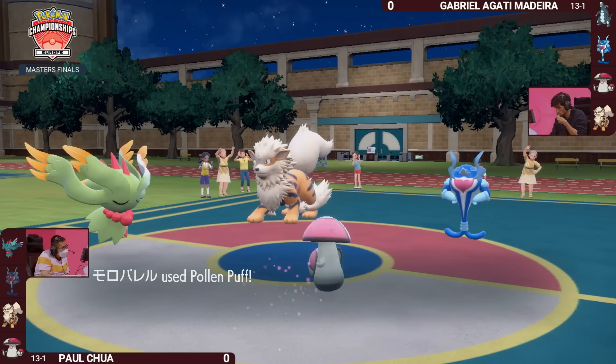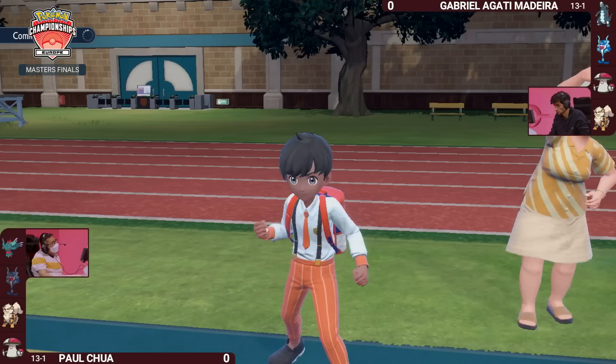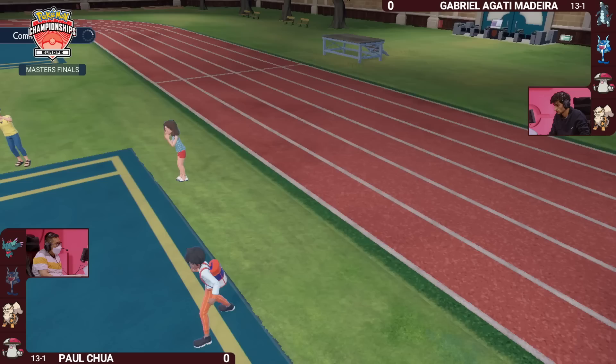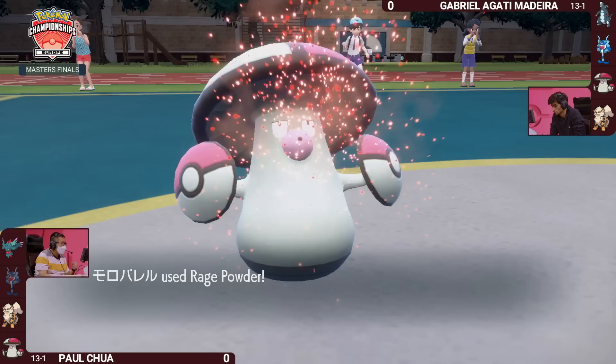Palafin takes another turn of sleep right now, but it's at least starting to prep itself. Another Pollen Puff from Paul into that partner Fluttermane brings it back up to full HP. The Howl negated the Intimidate drop that came through, and that may force Paul into a position where he feels he needs to cycle that Intimidate in again. Fluttermane has truly gotten its beauty sleep — it left the field with such low HP, but two Pollen Puffs have put it back to where it was at the beginning. It just needs to wake up.